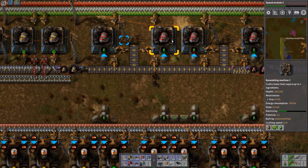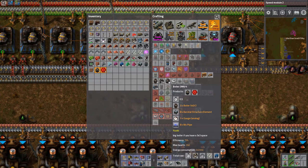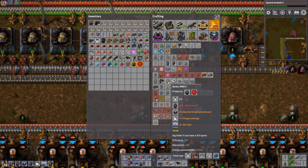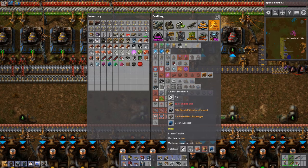One of the things I've noticed is we have very little power, so I want to get some of these things made. It looks like we have access to higher level boilers, which is great, so I'm going to make as many of those as I can, and I also want to make some of these higher level turbines.